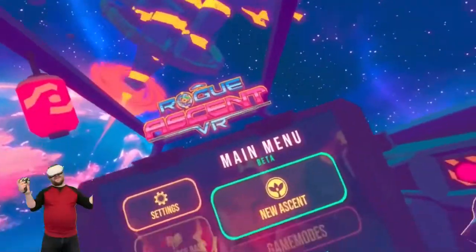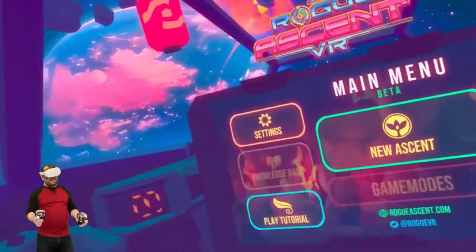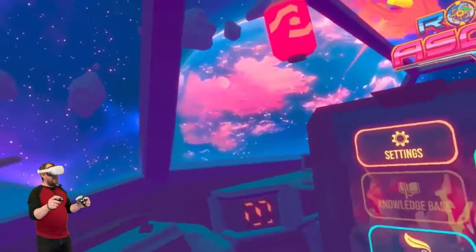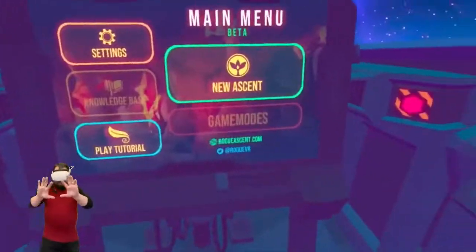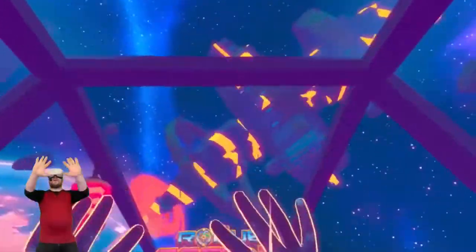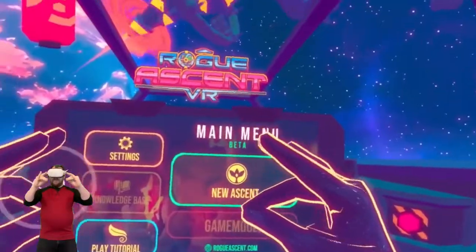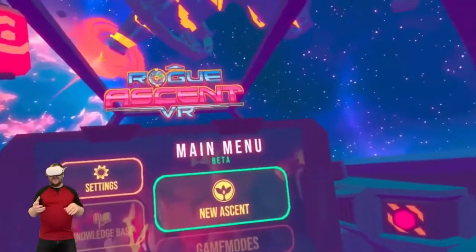Hello, welcome to another video. My name is Eklikster and today we are having a look at Rogue Ascent VR. This is basically just a first person shooting game. The reason this game is quite clever is the hand tracking — I've removed my controllers and look, it's full hand tracking. I can wave hello, give people a finger, do dog shapes — it's endless what you can do with your hands.